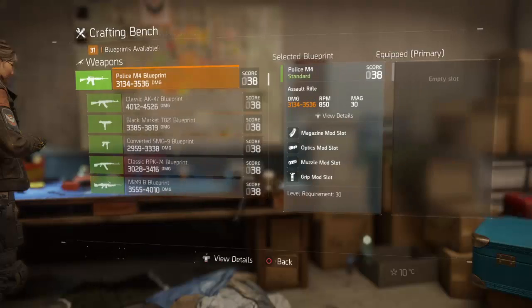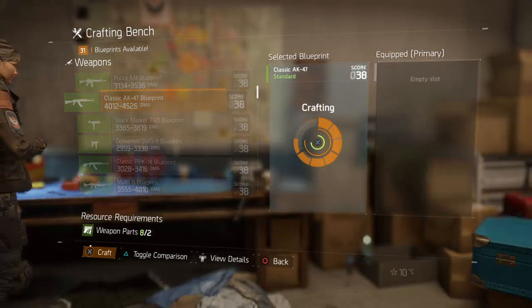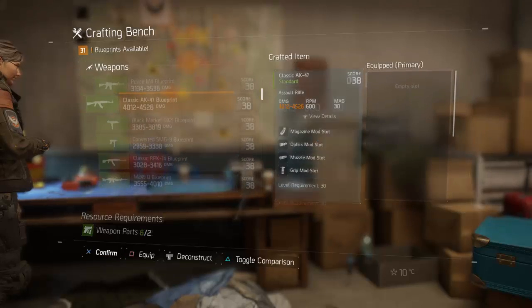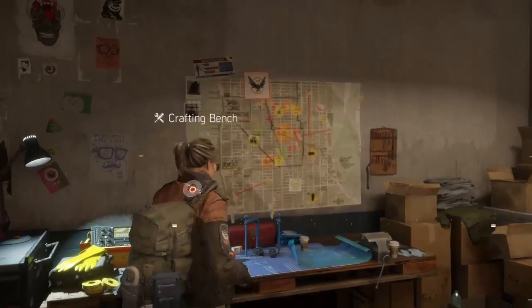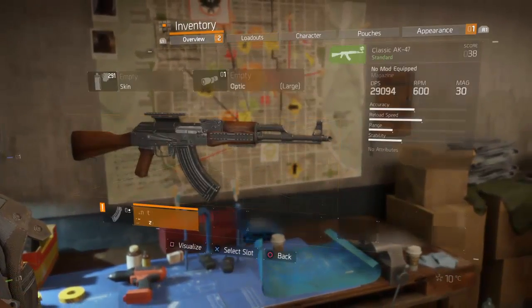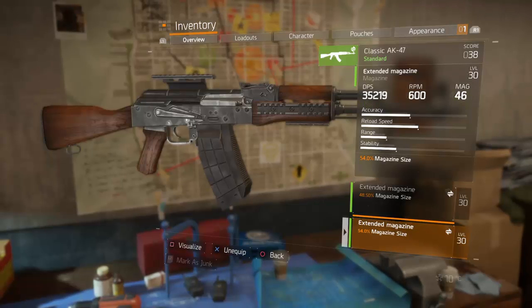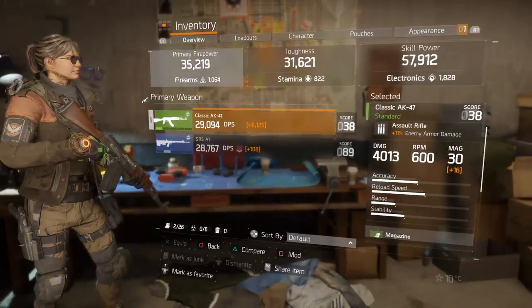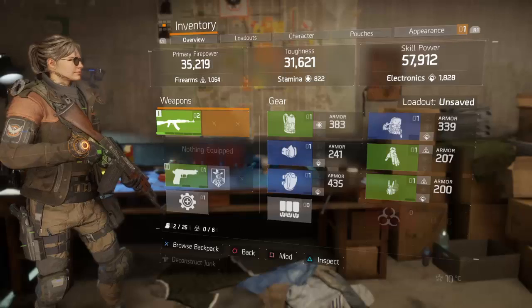Extended mags are only available at the early safe houses — the further you get towards the dark zone they no longer become available as a blueprint, so grab your extended mags early. Now I'm going to make a weapon. I like to use the classic AK-47 because it shoots a lot straighter than the police M4, which jumps around a bit. I'll equip the AK-47 and pop on one of those extended mags — this one is 54 rounds, so I'll use that one. I've now got my first weapon.